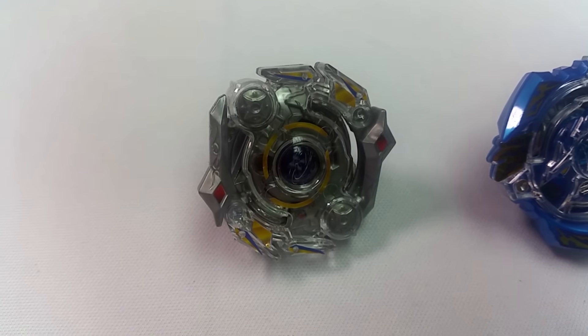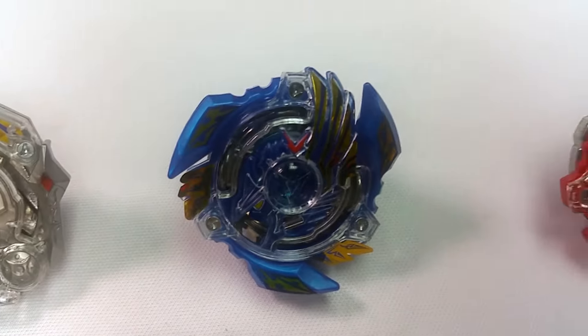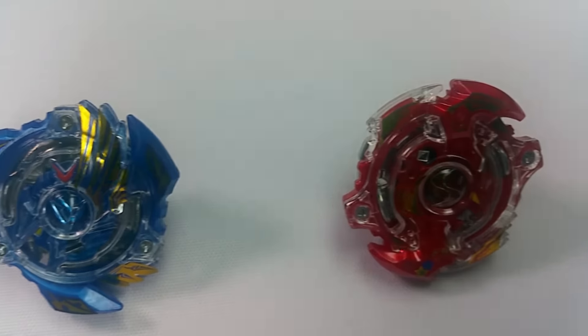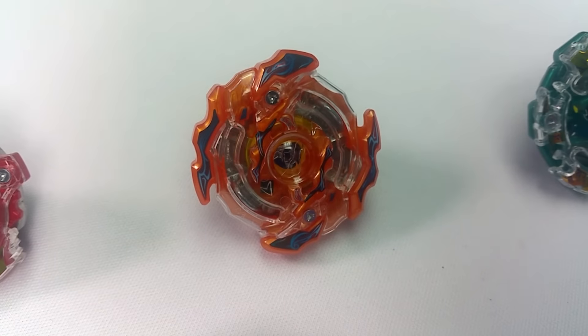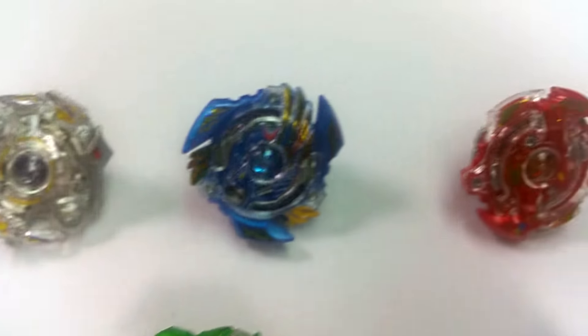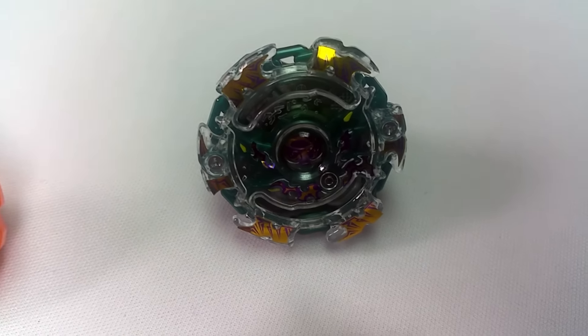So there we have Obelix Odin. We have beys such as Victory Valkyrie with some custom stickers on it, Storm Spraggen with some custom stickers on it, and then we got Rising Ragnarok along with some nice stickers on it. And Kaiser Carpheus all the way up there, just with little custom stickers.